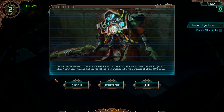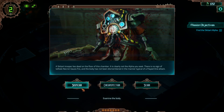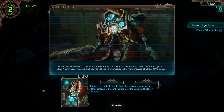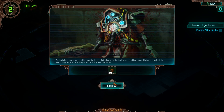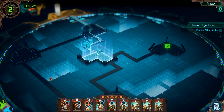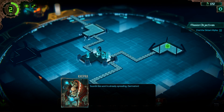A Skatari trooper lies dead on the floor of this chamber. It is clearly not the Alpha you seek, because we already found him. There is no sign of telltale Necron Gauss fire, and the body has not been dismembered in the manner typical of a Flayed One attack. Let's examine the body. Though I am loathe to say it, I hope this was not done by a rogue Alpha — otherwise it means there is more than one mad Skatari in this tomb. Four cognition points. Now sounds like word is already spreading.